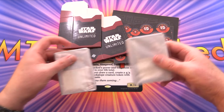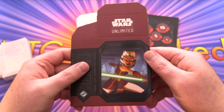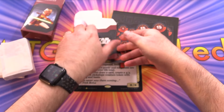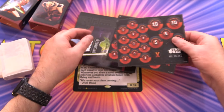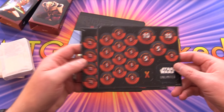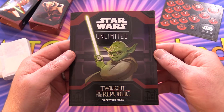So we have two decks here, and then we have these deck boxes — one for Ahsoka and one for General Grievous. Then we have some damage counters, initiative, and so forth.